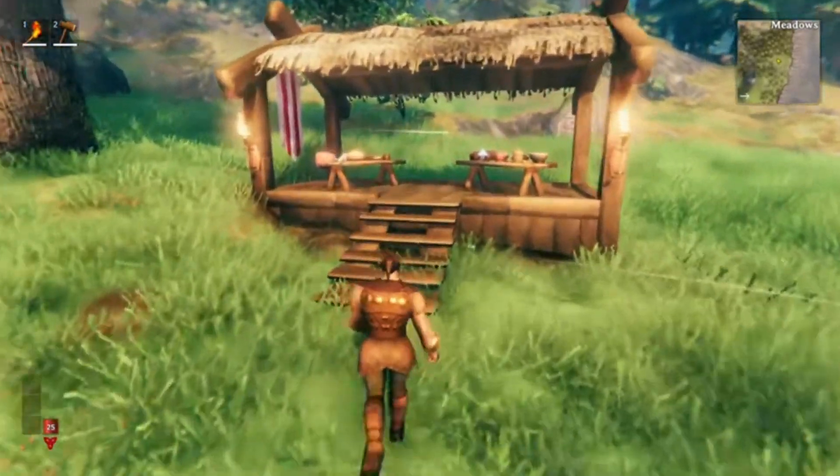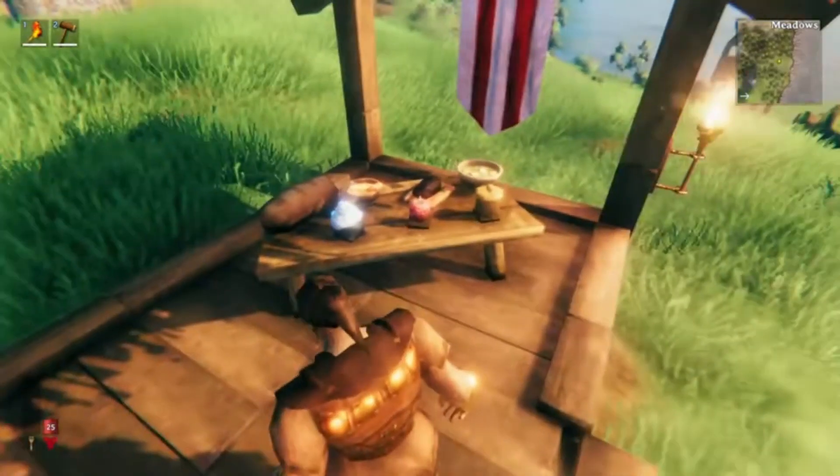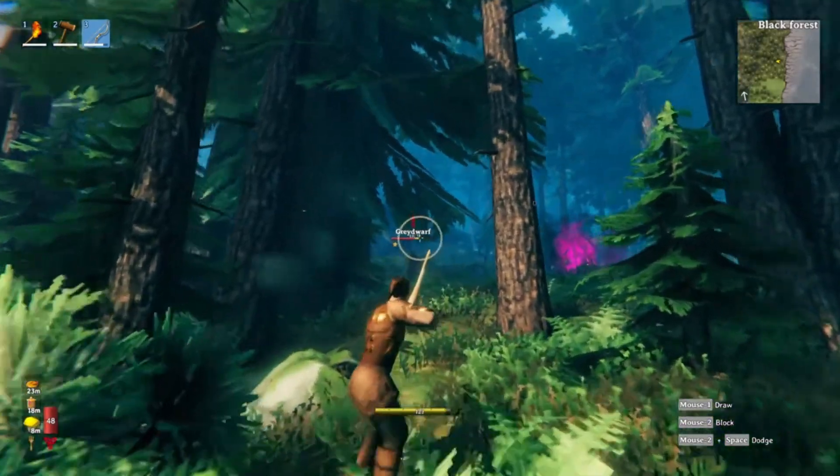One other small thing I noticed towards the beginning of the video was they had a lot of foods hooked on item stands. Currently we can put a couple of different foods on item stands, but I'm hoping they increase how many this is, and if it's not all the foods, hopefully we at least have a lot more options.